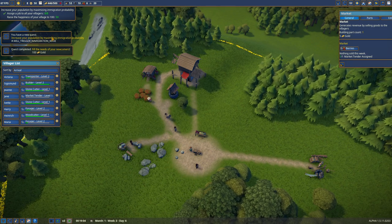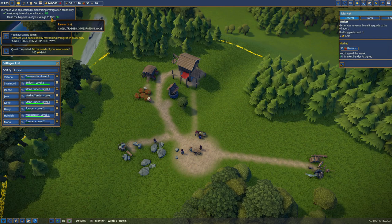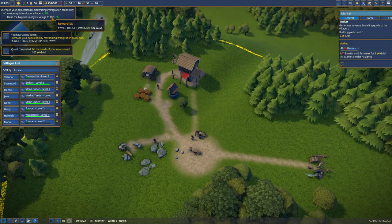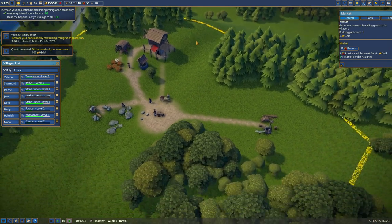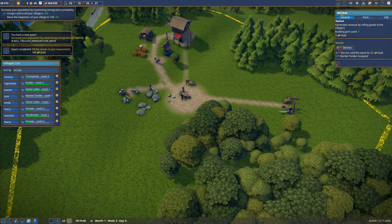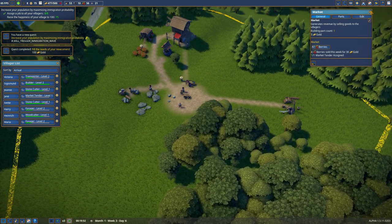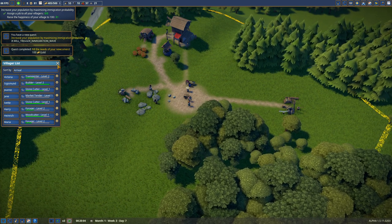You have a new quest: increase your population by maximizing immigration probability. So, make everybody super happy. All villagers are assigned — now I need 100 happiness, or well, what they want. And why is this half off the screen? These are the questions I require answers to.